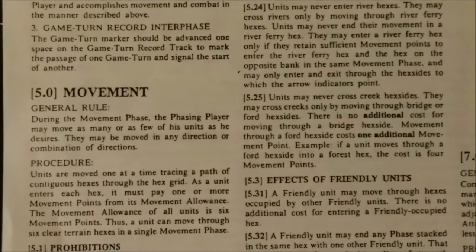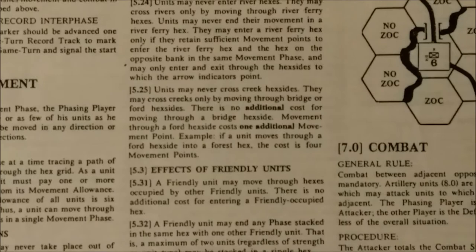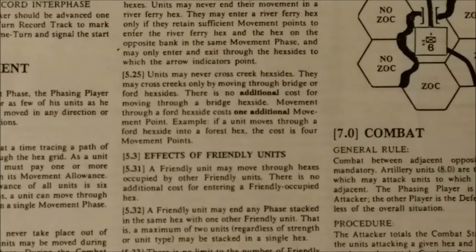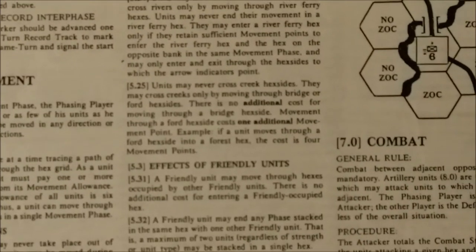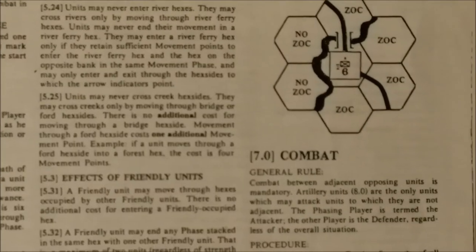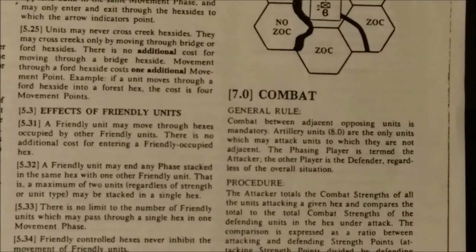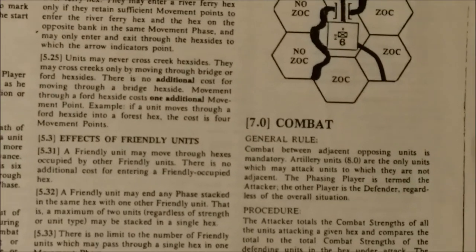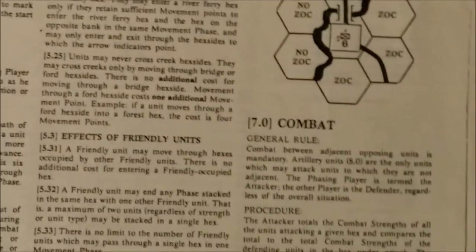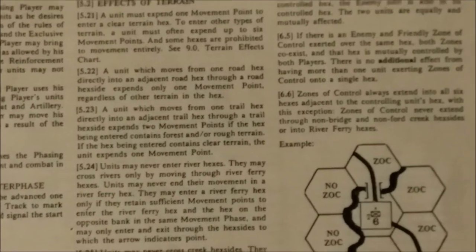The game has a stacking limit of two units per hex. I play with a house rule prohibiting infantry and cavalry from stacking in the same hex — two infantry units or two cavalry units in a hex, but you can't stack infantry with cavalry. Artillery can stack with itself and with either cavalry or infantry. All units can participate in an attack with no penalty, however with a retreat, cavalry cannot retreat into infantry hexes and will have to displace or retreat an additional hex.